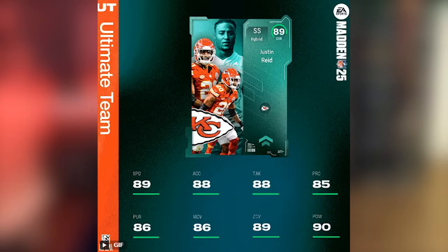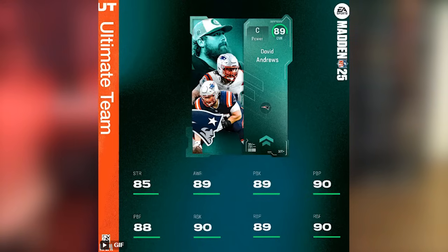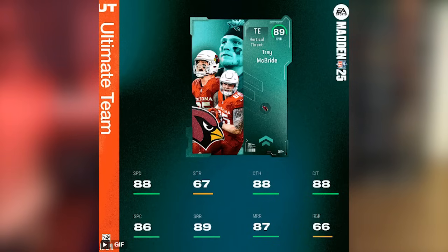If you can't afford the new cards, check the same positions from a week or two ago — they're going to drop in price significantly. David Andrews is the center and offensive lineman in this group: 85 strength, 89 awareness, 89 pass block, 90 run block. The final divisional champion is Trey McBride at tight end: 88 speed, 88 catching, 88 catching in traffic, 89 short route running, 87 mid. I wish they'd bumped up his run block — it's only 66 — to make him more enticing.